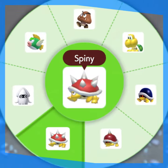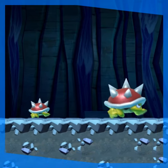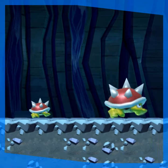In Super Mario Maker 2, a Spiney is one of the many enemies you can place in your level. By using a glitch, it's possible to make them fully transparent in the 3D world game style. Let's take a look.